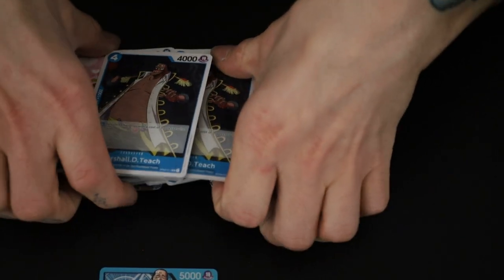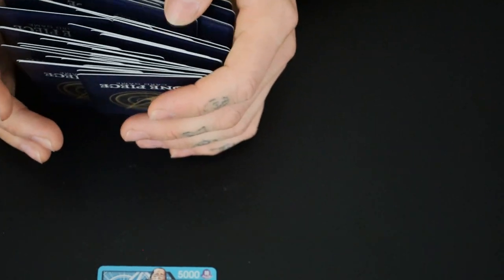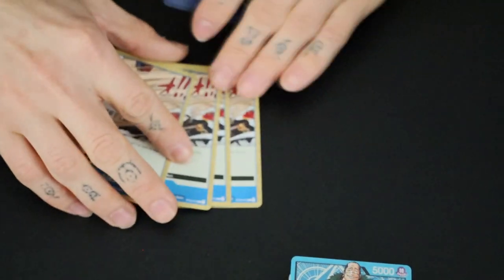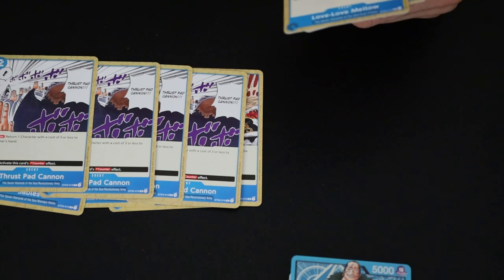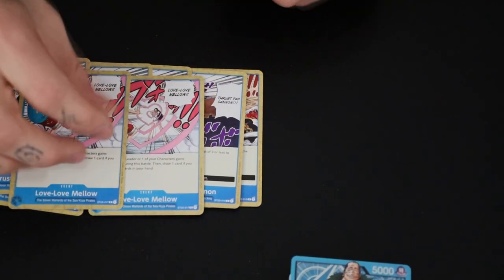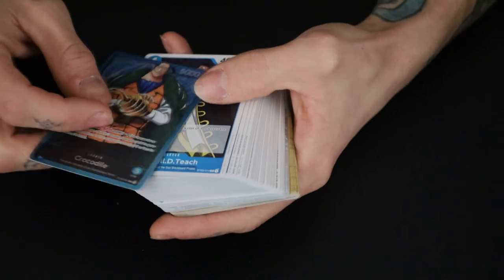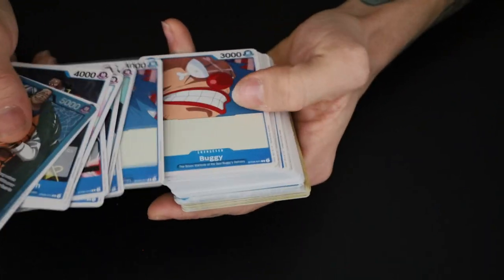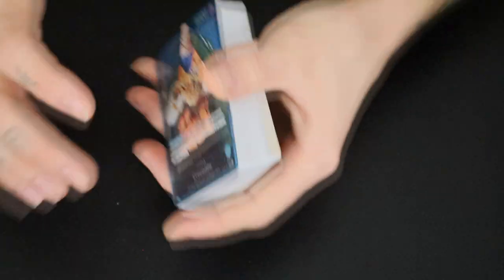I know a handful of these characters. Crocodile's cool, Buggy's cool — I don't know if Buggy's any good, it looked like Buggy was pretty bad. For the event cards, we have four copies of Sables, four copies of Thrust Pad Cannon, and two copies of Love Love Mellow. And that's it for this starter deck. Crocodile was so far the best villain I think in the series, right there with Buggy. Hopefully eventually there's a better Buggy card because I kind of want to play a good Buggy deck.